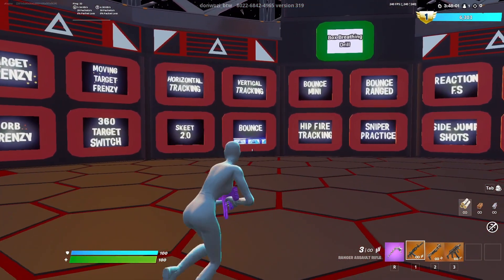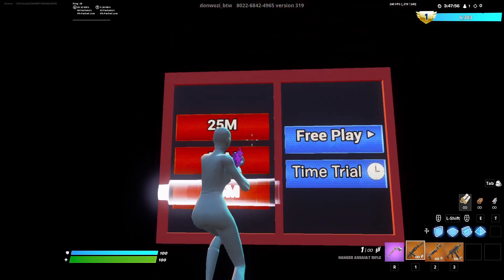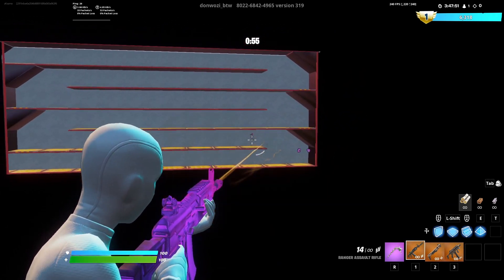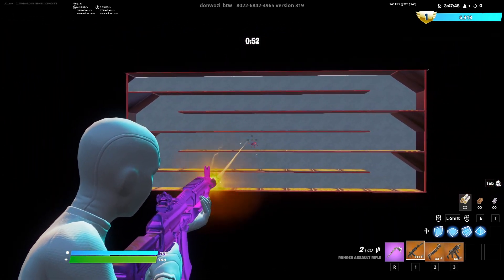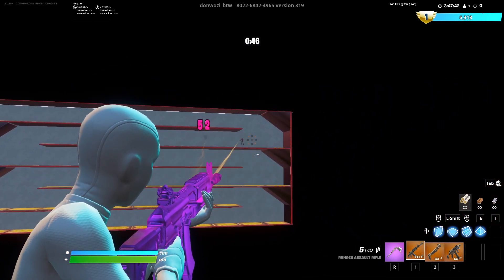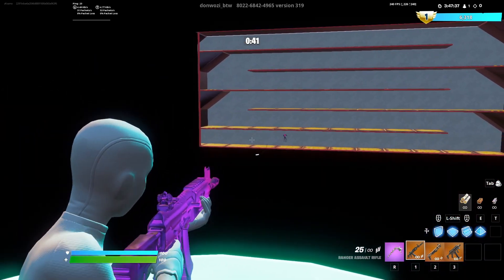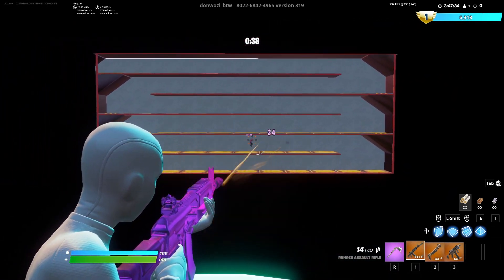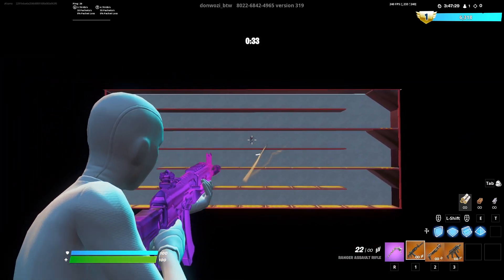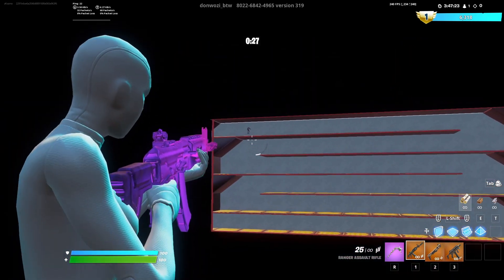The third one I like to do is horizontal tracking — I think this one's my favorite. I go through all of them and just time it. You just follow the target; I'm pretty sure if you hit it enough times it dies. This one is actually really good for your AR tracking in end games when you're trying to get those tags for surge and stuff.